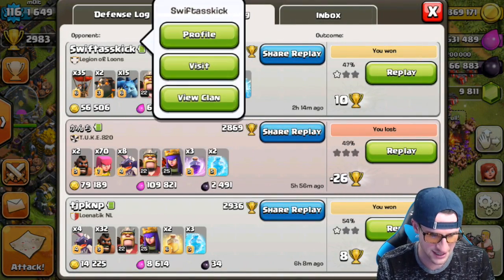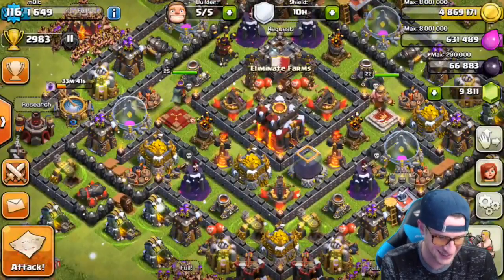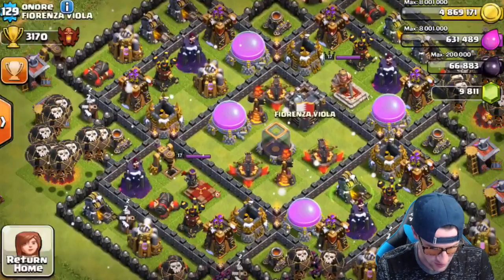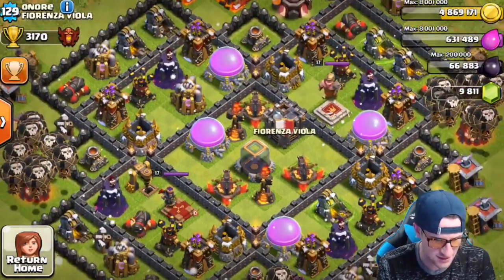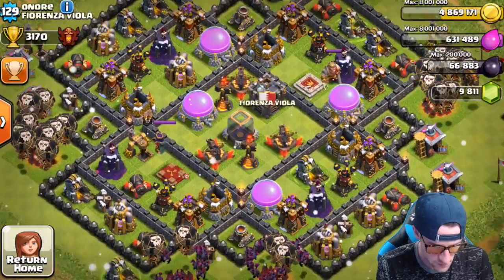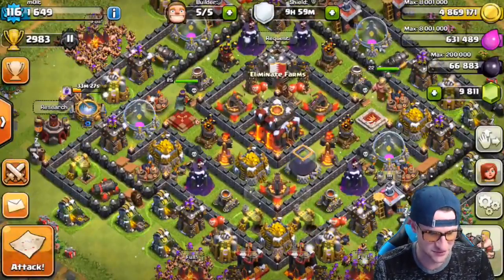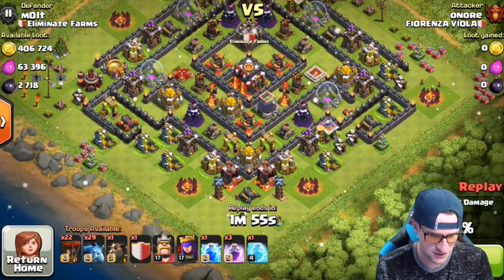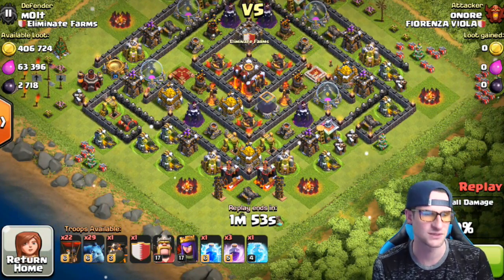Check out this defense - we've got somebody from one of the top 200 clans attacking my base. He is from Forenza Viola, I think they're ranked around 120 or so. His base is upgraded super well, but he fails, which sucks for him but is great for me because it gave me 32 trophies. He in fact got a 49%, so that sucks for him.